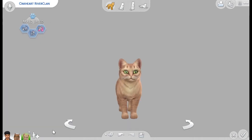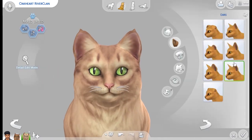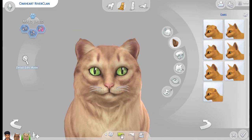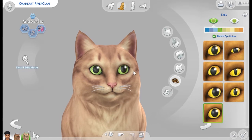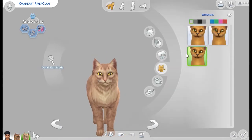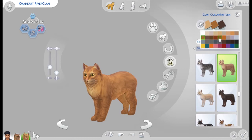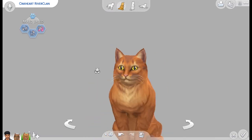As you guys could tell by the thumbnail, we are creating Oak Heart, Misty Star, and Stone Fur, because they're all related. I had a really hard time making these long enough, because Oak Heart was super simple — I kind of just based him off of Crookedstar's original design, took out a little bit of the patterning, gave him a little bit of color, and that was it. It was very simple and I didn't spend a lot of time on it.